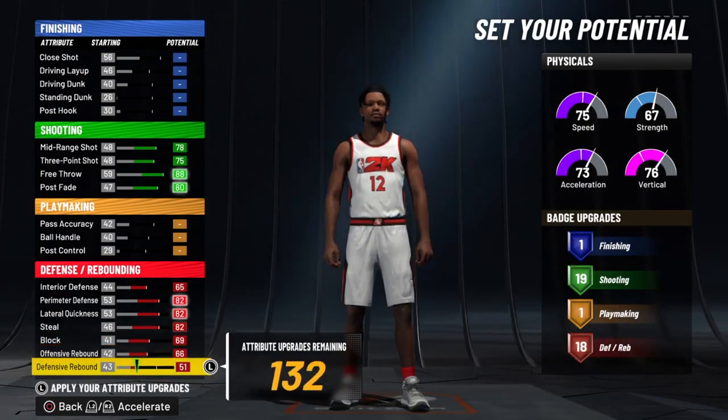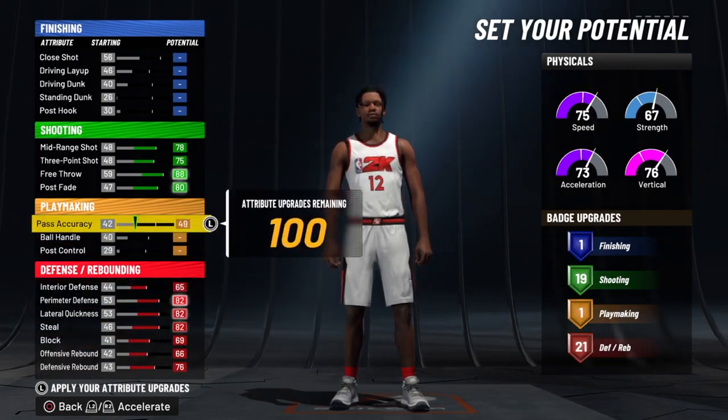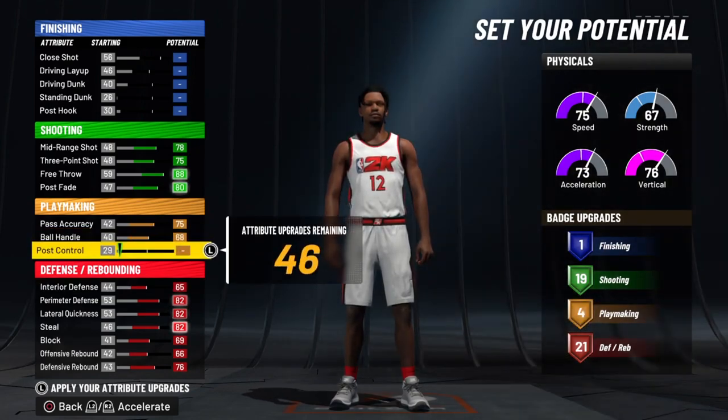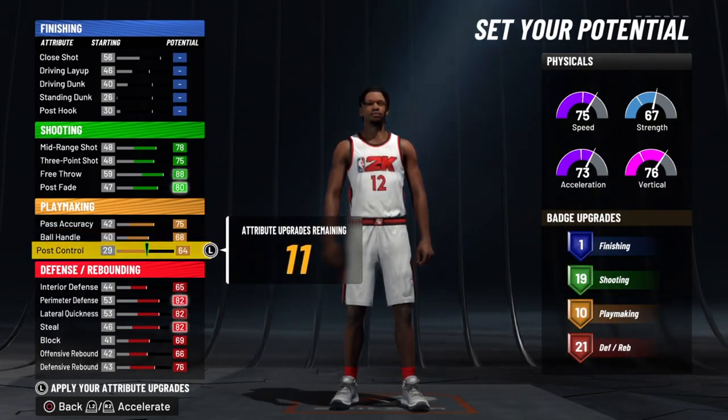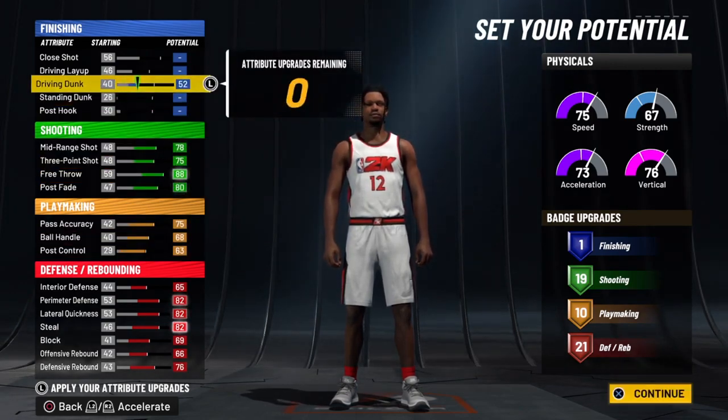I'm already shooting lights out. For defending, max it out as well — got some nice stats: 82 perimeter, 82 lateral quickness, and 82 steal. Got 21 defensive badges. This year I decided to upgrade all my playmaking so I can have some good dribbling, good passing, all that stuff. That gives me 10 playmaking badges, and you can take one off the post control and still have the same amount of badges. For the finisher I just put the rest into driving dunk — something simple.